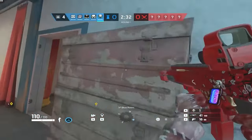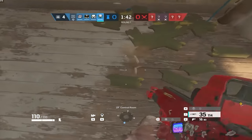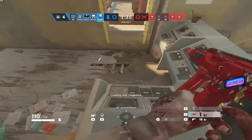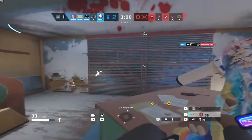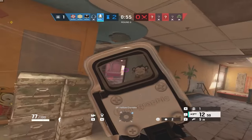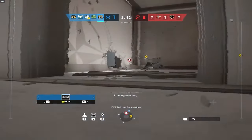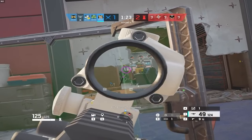On defense as a roamer, this could be top floor Theme Park when the site is first floor, or in showers on Oregon when the site is basement. This is your position on the map and your piece of map control. On attack, this could be doing a top-down clear or horizontal clear — think Cafe when going top to bottom with site at Bakery, or Villa study over if site is Master. This is map positioning, and it is by far the simplest form — the very foundation of Siege, which is map control.